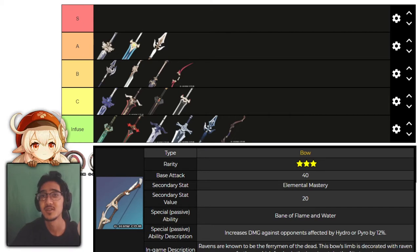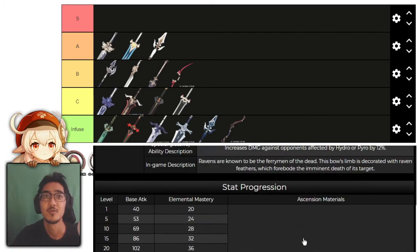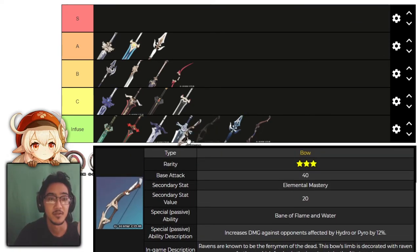Next, we have Raven Bow, which increases damage against opponents afflicted by Hydro or Pyro, going up to 24%. We're going to put that into C tier. For more universal applications, go with anything in B tier and above.